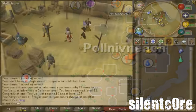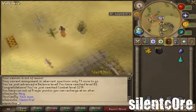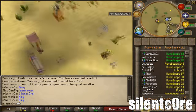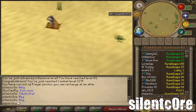Aberrant Spectres are classified as Undead Monsters, so be sure to wear an Enchanted Salve Amulet from the Haunted Mine Quest and that'll increase your attack and strength by 15%.